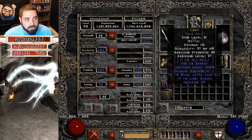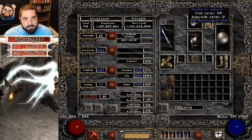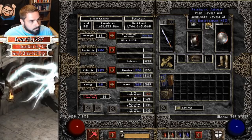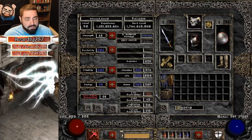My helmet is once again Lore — plus one to skills and 30 lightning resist, a very nice early game helmet. The same prismatic amulet from the assassin. As you can see, his resistances are all positive except for fire, which should be fine.